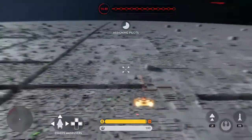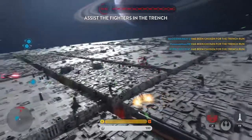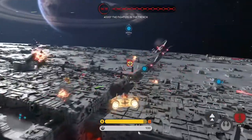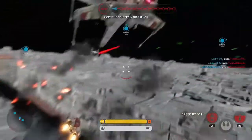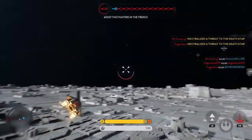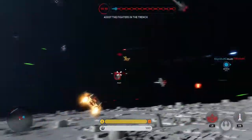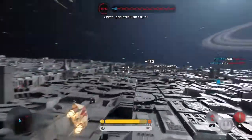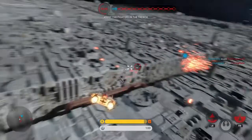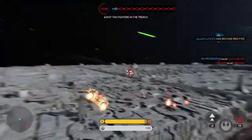All wings, the Death Star has an exposed exhaust port at the end of that trench. Go in full throttle and take it out. Clear the path for our fighters in the trench. I'm going down! Nice shot. Don't get cocky. Luke Skywalker is here in Red 5 — he's joining the fight.